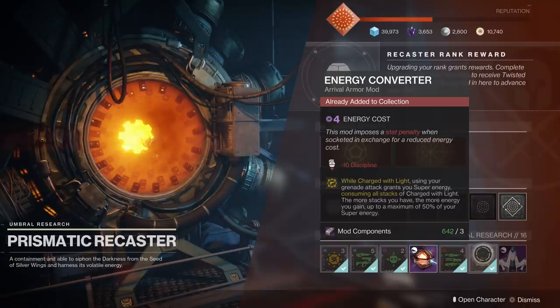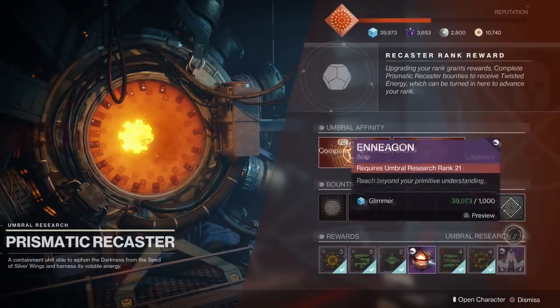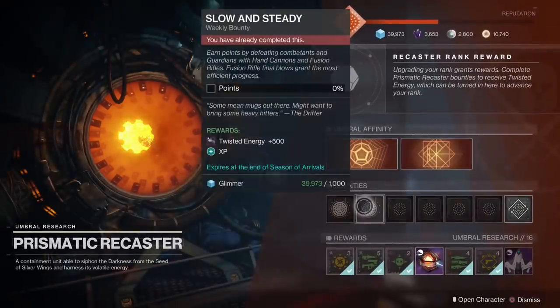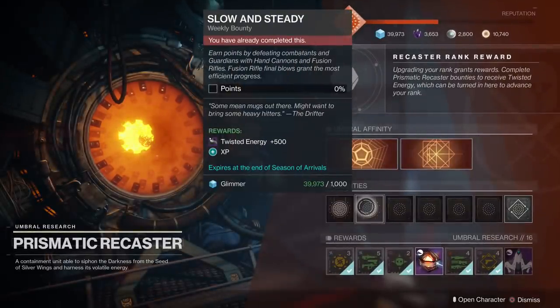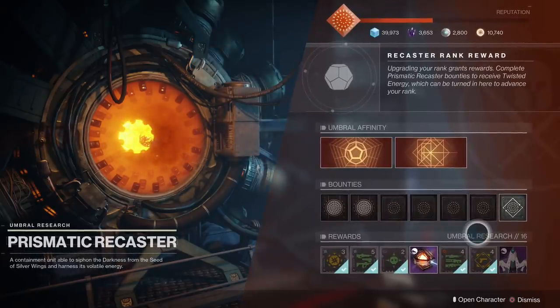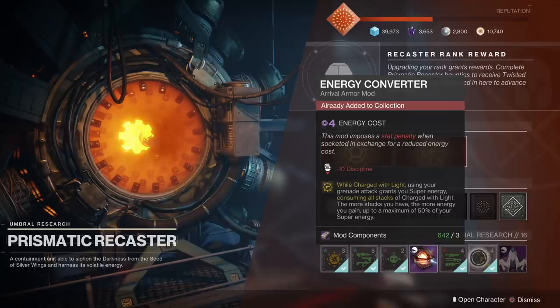This mod is called Energy Converter. To get it you can buy it right from the Prismatic Recaster, but you do need to be on Research Rank 16. Make sure that you're leveling up your gifts of light and dark and getting the weekly bounties on every character to give you the twisted energy you need to increase your overall research ranking. Once you get level 16 that will enable you to buy the Energy Converter, and this mod is the crux of our build.